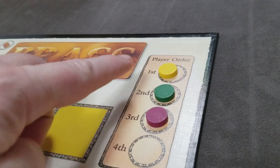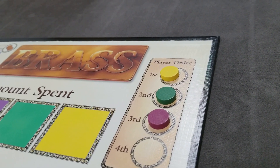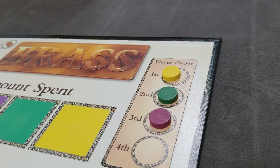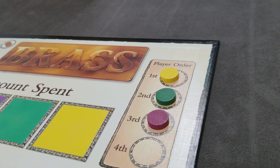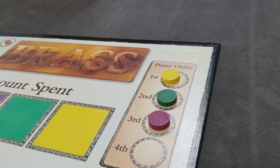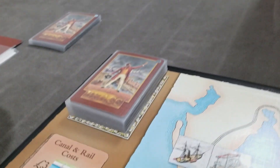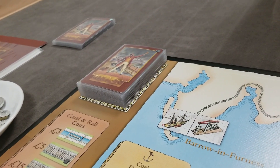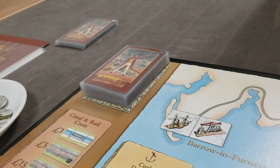The next phase is playing cards. In turn order, each player plays two cards to take two actions, one at a time. On the very first turn of the game, each player only plays one card and takes one action. After playing both cards, the player draws two new cards. When the deck is exhausted, the era plays out until all players have played all cards in their hand.